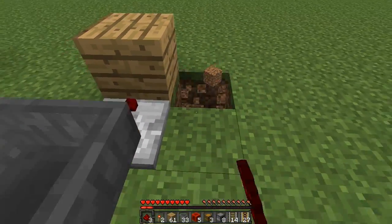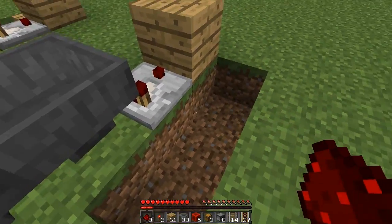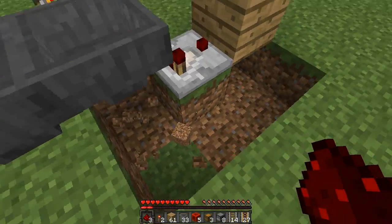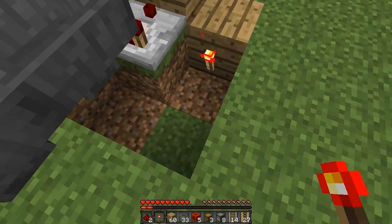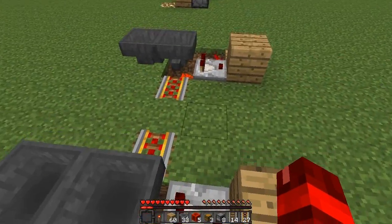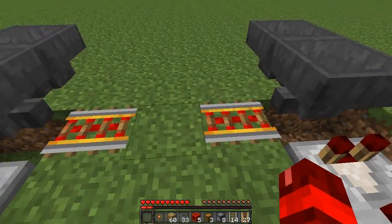On the other side: dig out the block right of the comparator, then one more down. Dig out the block under the plank, and also the one under the hopper. Place redstone under this plank, place a block back, a redstone torch on this front face, and then two redstone down on the bottom. If that is successful, you should see these powered rails turn on now.